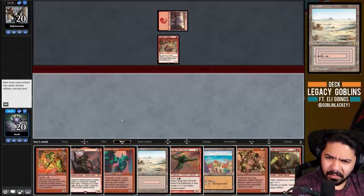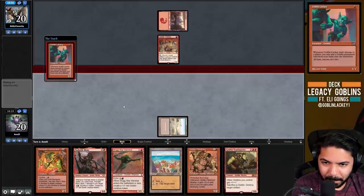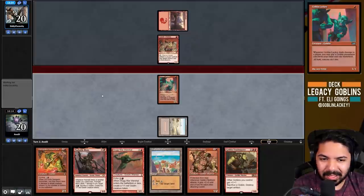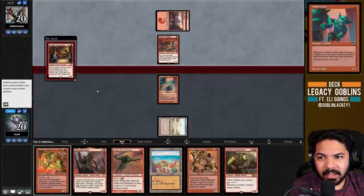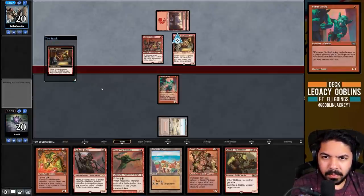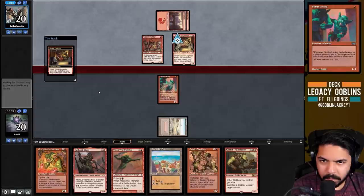Lackey gets into play - four mana, who needs that when you've got the greatest mana accelerant of all time! Goblin Lackey, what've you got? They play Goblin Engineer - that's fine. We can Incinerate that, and if we draw another removal spell we'll trade with the Welder, which just keeps the board clear and we're up a card.